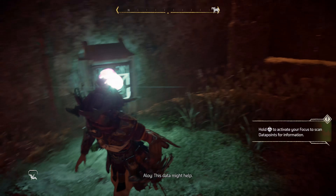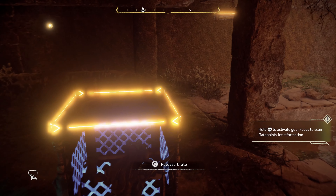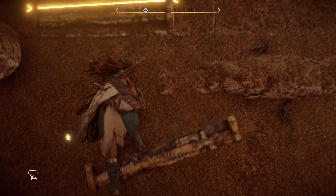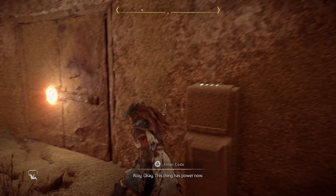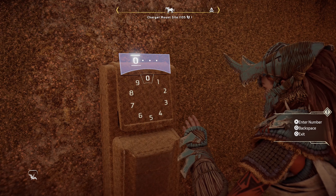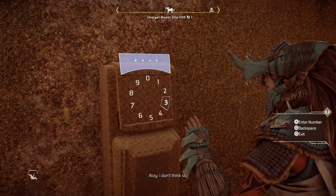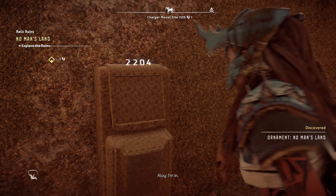Now we need to use the box once again to get up to the next level. The handhold right in front of us would break quickly, so good thing we have this crate. We've landed right next to the console where we can enter the code. I'll enter it incorrectly the first time, but the code is 2204.